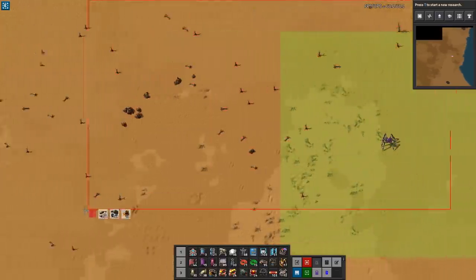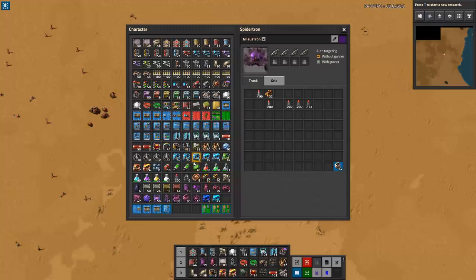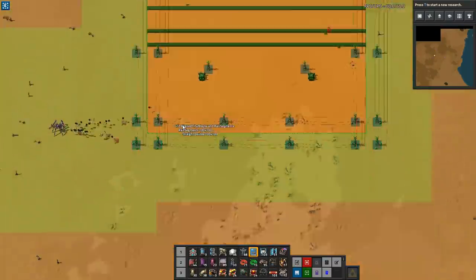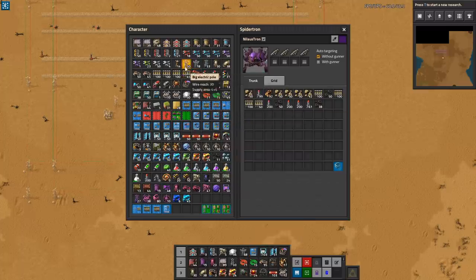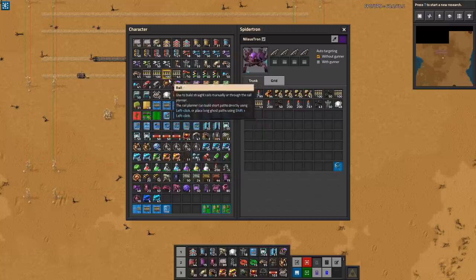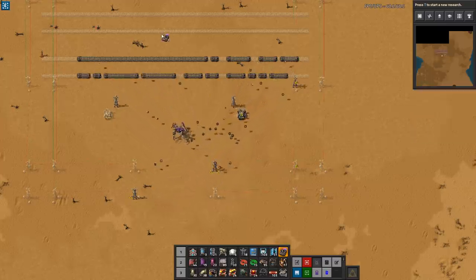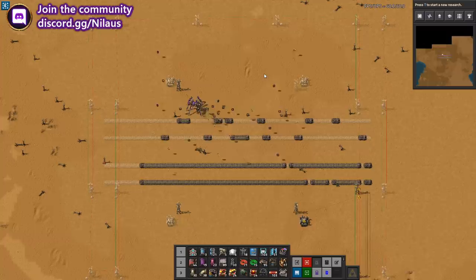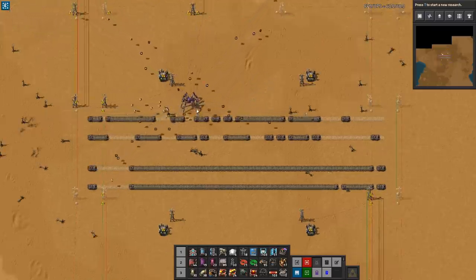If I clear out a ton of forest and have this one walk around, it'll do both at the same time. If I put some items in here - like rails - and get some real blueprints, let's see if it actually wants to build some of that. Yes it does! With roboports as well, we can actually have this little fella rocking around, defending itself if needed and building our city blocks. That seems really good - we're definitely going to build that in our death world base.